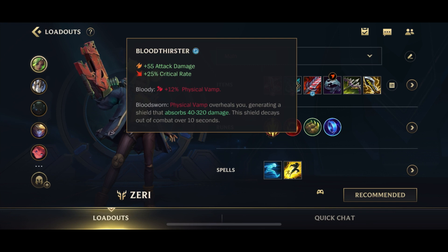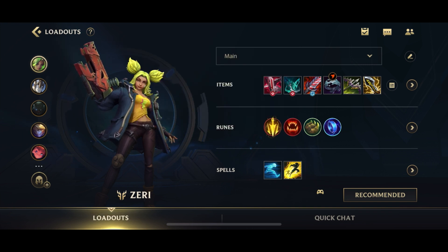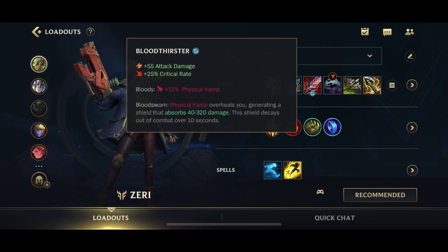Next up, we have Bloodthirster, which gives you a huge injection of AD — pretty much almost as much AD as the first two items combined, just slightly below. It gives you Crit, Physical Vamp which is really important on Zeri, and the Bloodthirster passive which gives you an additional shield.